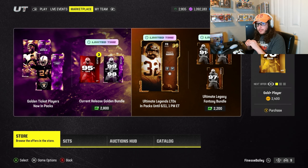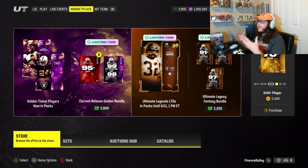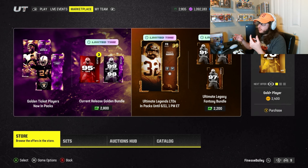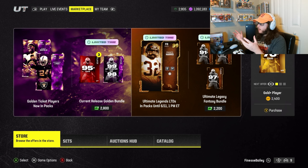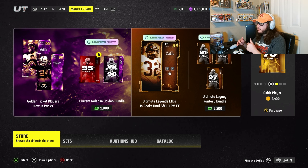What is going on y'all, today we're back with another Madden 24 pack opening video. We got another release for golden tickets — unless I'm tripping and time is just flying by fast, did they release two this week? Because I feel like we just did a golden ticket pack opening. As you can see in the store cover here, there's a 99 Robert Griffin and a 99 Marshawn Lynch.